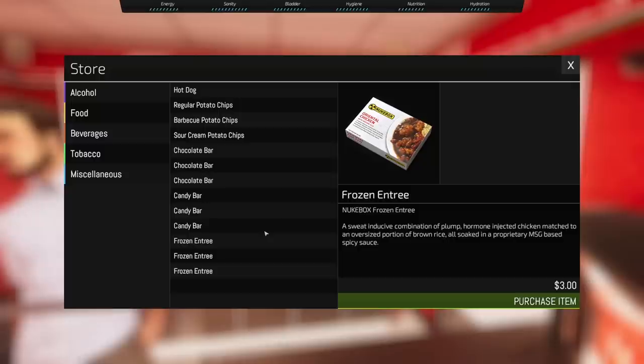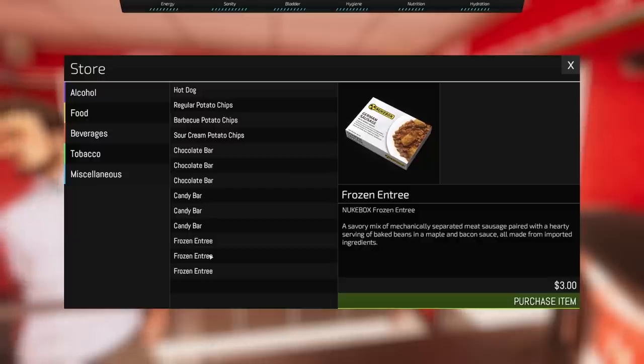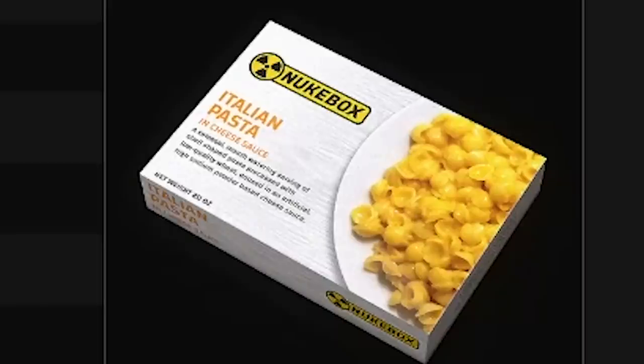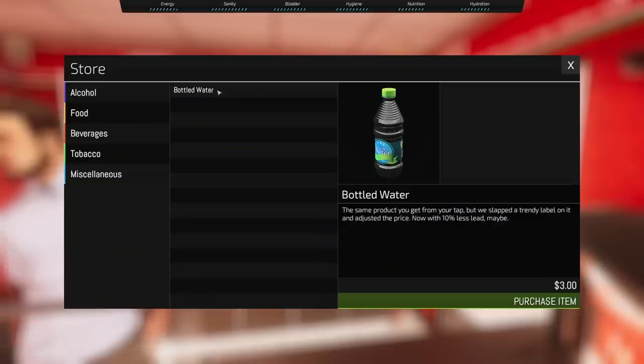Nukebox has a brand new flavor: Oriental Chicken. It says a sweat-inducive combination of plump hormone-injected chicken matched to an oversized portion of brown rice, all soaked in a proprietary MSG-based spicy sauce. Then we have German sausage — a savory mix of mechanically separated meat sausage paired with a hearty serving of baked beans in a maple and bacon sauce, all made from imported ingredients. This is my kind of stuff right here — Italian pasta. A colossal mouth-watering serving of shell-shaped pasta processed with low-quality wheat doused in an artificial high-sodium powder-based cheese sauce. Hell yes! This game is amazing.